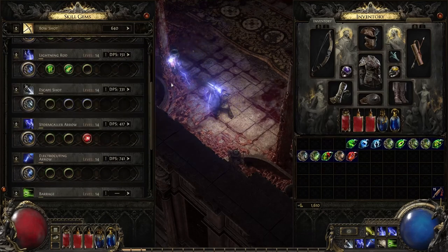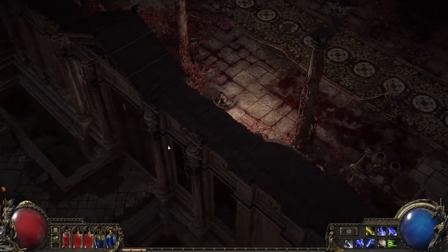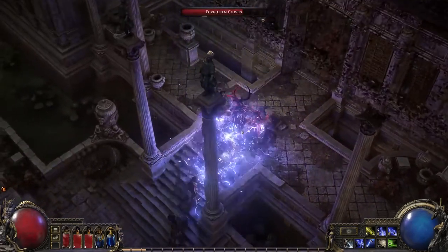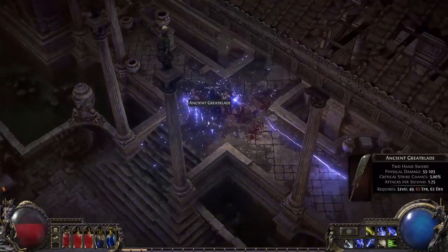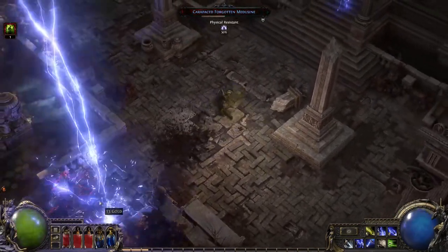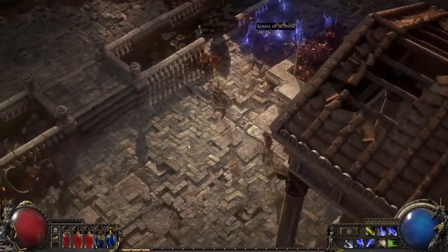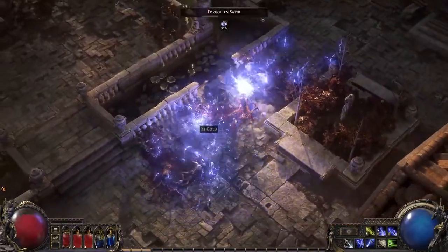Now I think we can use support gems to improve Stormcaller Arrow as well. I'm going to add less duration to it, which will cause the lightning from the sky to strike a bit faster. Next up we have a support called Shock Proliferation. This support makes it so that any enemies shocked by the skill will also have the shock jump to nearby enemies, meaning they'll take the extra damage as well. It's just a chance to proc, so it's not going to proc on every single pack, but when it does a pack will go down ultra quick.